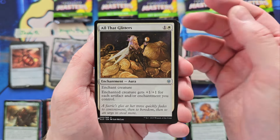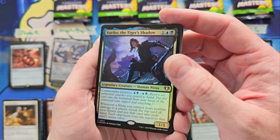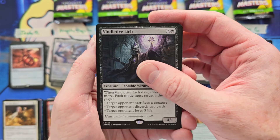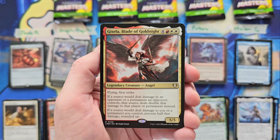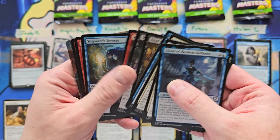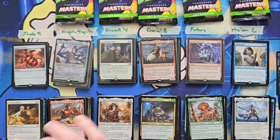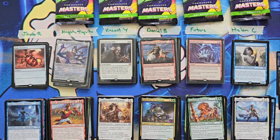Jacob - you have All That Glitters. Yuriko, so there's a foil rare - it's a 3. You're going for a low, so it's still not bad - that's a 3. Vindictive Lich, you're at a 7. Gisela - that's a big old casting cost, you're at a 14. And Ghost of Ramirez. And a Bellwar Stone and a gorgeous forest. So 14 - that is a 46, Jacob. Nothing's decided yet.